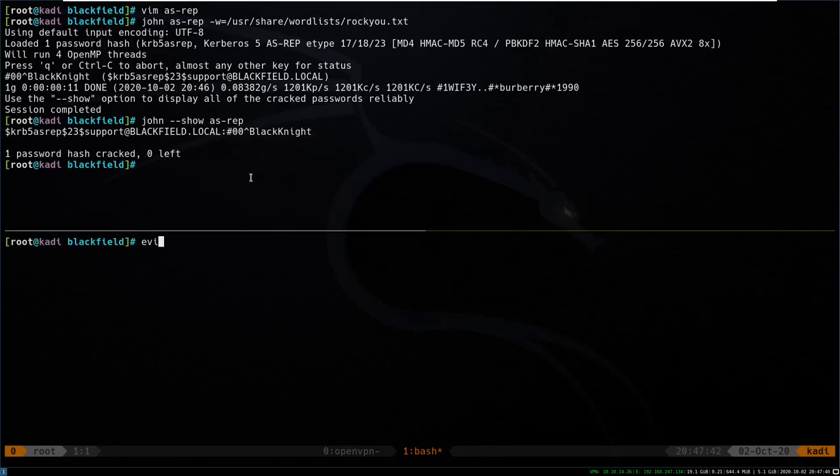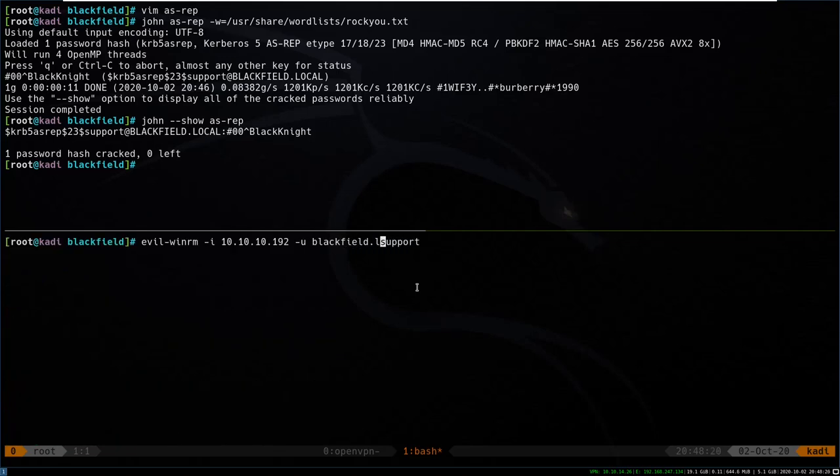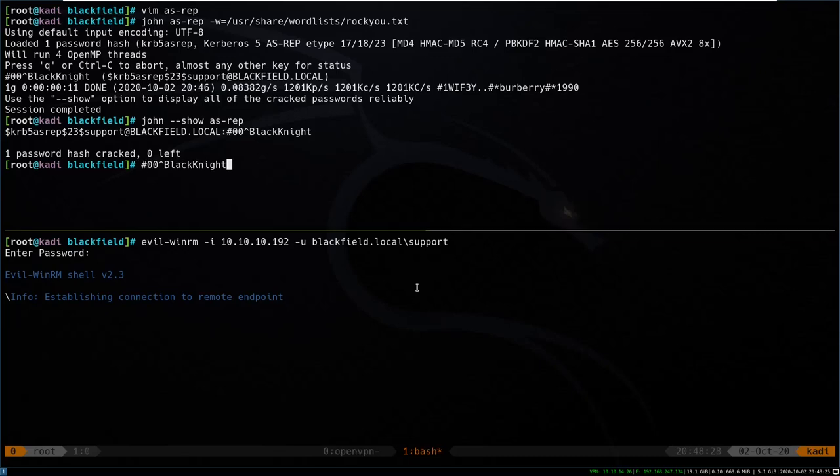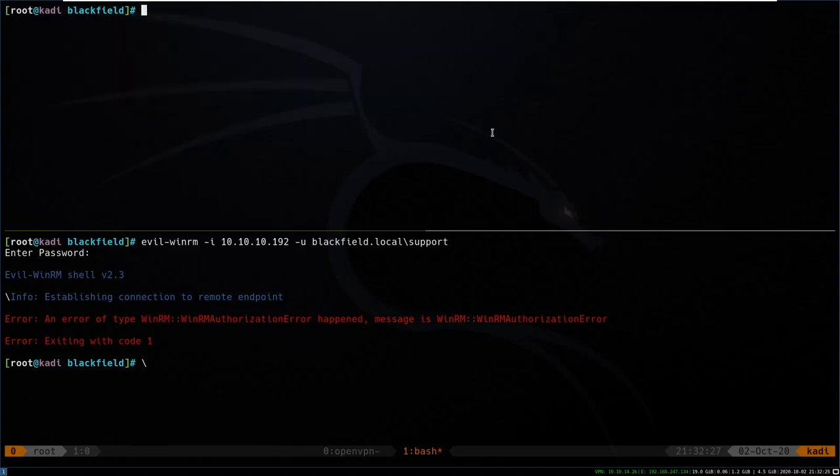The first thing we want to try is EvilWinRM with user support and that password. It does not appear to be working — we try again giving it blackfield.local/support but it's not going to let us log in. So from here we need to get information on how to pivot, maybe to a user that has a shell. I'm going to be using bloodhound-python, which you can install with pip install bloodhound.